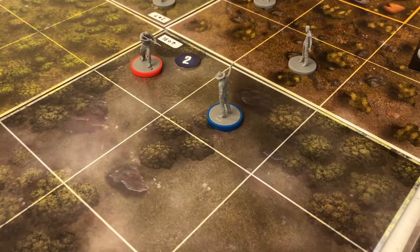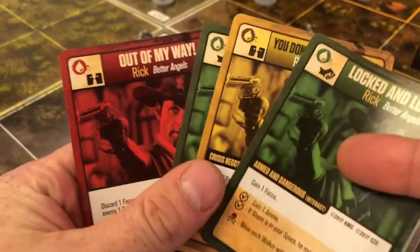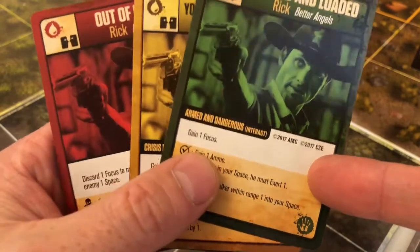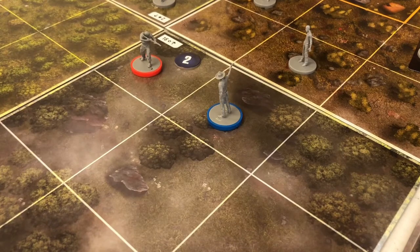I start my second turn by drawing a card from my deck, which is good because I now have a good spread of all the colours. I've also got a card that allows me to gain ammo. Ammo is good - we like ammo because ammo is good for removing zombies.